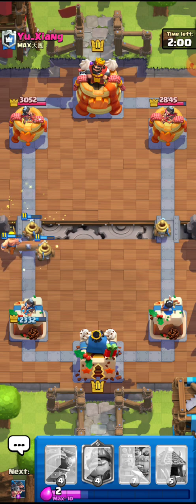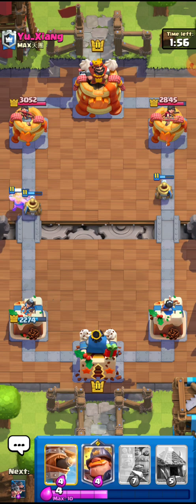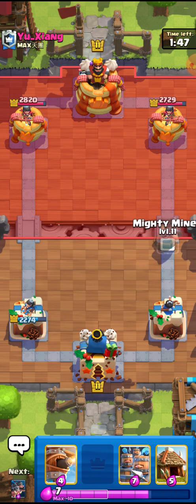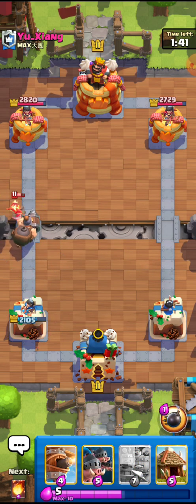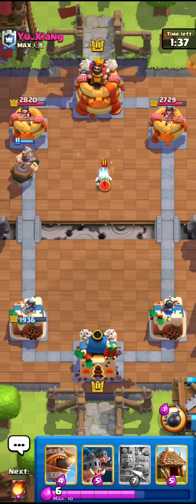I was a little bit low on elixir since I used the Flying Machine plus the Royal Hogs right there, but now I know what he has. I'm not going to use any more big elixir. If he uses the Princess I'm going to pull out my Mighty Miner right here to kill the Princess, and I'll go for the ability to take it away. Average players like this always go for the Princess at the bridge.